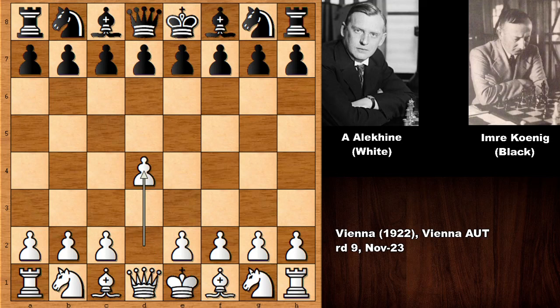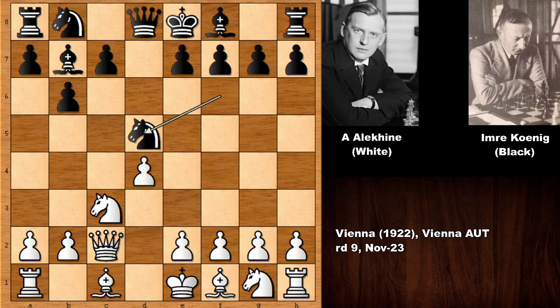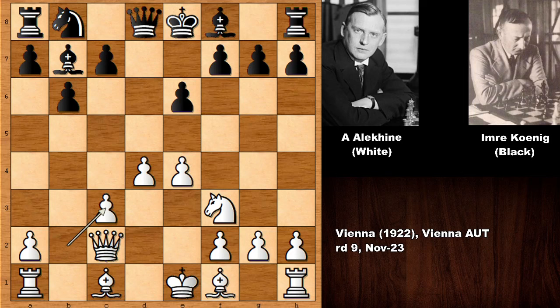The fourth official world chess champion Aleksandr Alehin starts the game with d4, knight to f6, and we have the Indian game. Then b6, knight to c3, bishop to b7, queen to c2, d5, capturing the pawn, knight takes on d5, developing the knight, pushing the pawn, and white has a very pleasant center.